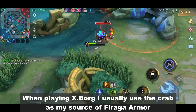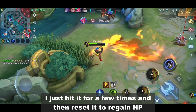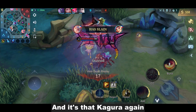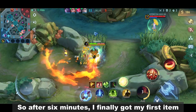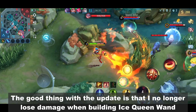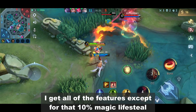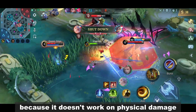When playing Exborg, I usually use the Crab as my source of Firaga Armor. I just hit it a few times and then reset it to regain HP. So after 6 minutes, I finally got my first item. The good thing with the update is that I no longer lose damage when building Ice Queen Wand. I get all of the features except for the 10% magic lifesteal because it doesn't work on physical damage.